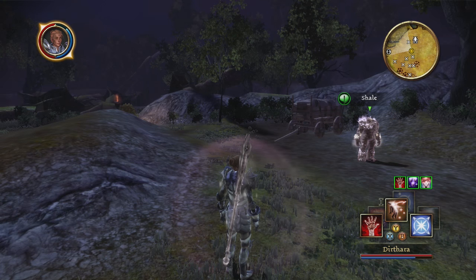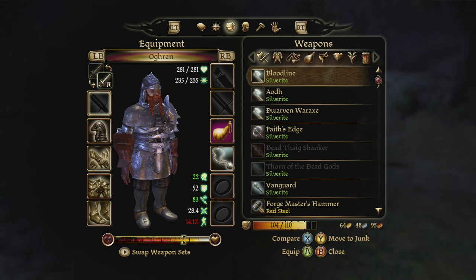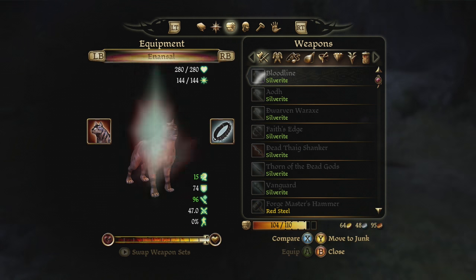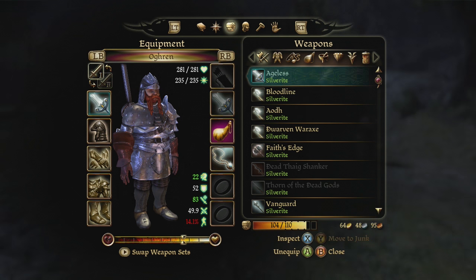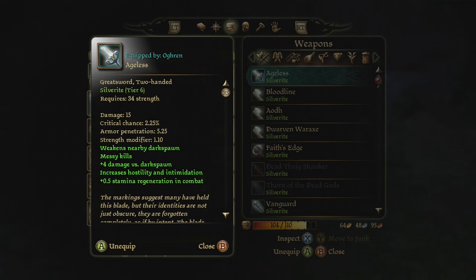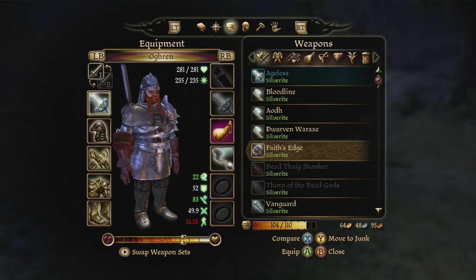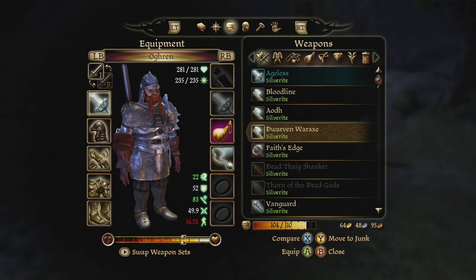Okay, hello everybody and welcome back to Dragon Age: Origins where I have been organizing. I just noticed with Ogryn - wait, okay. I was on his other weapon set. I was like, he doesn't have anything on and I was really confused, but that's because for some reason I have him on his second weapon set and he's been using Ageless. I can't use these daggers - I'd have to put stuff into dexterity, which I have nothing in.